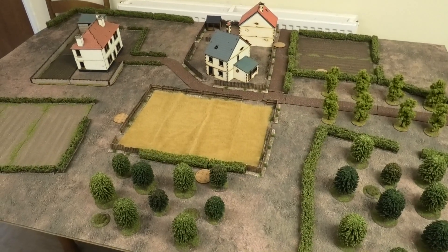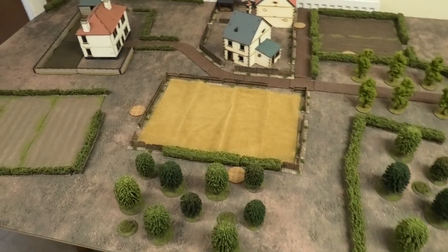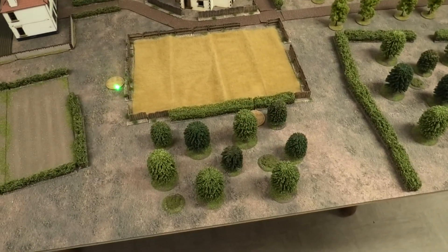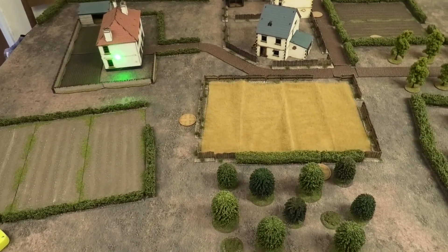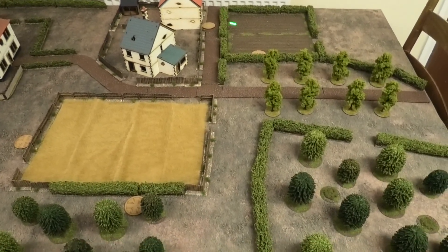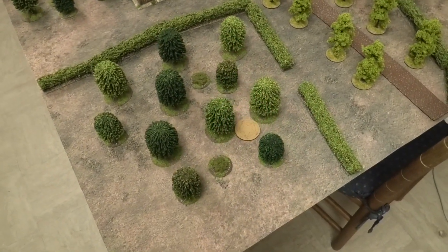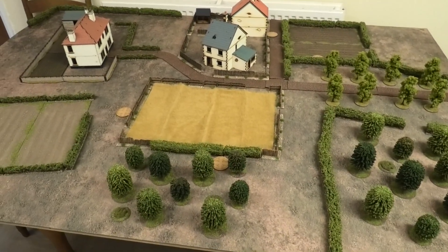The patrol phase is complete and the jump-off points are distributed onto the board. The German side have got three jump-off points: one here in the woods, one behind that fence, and one on the top floor of that building. From the British point of view, they were slightly hemmed in, so they've got one patrol marker on the road, one behind that hedge, and one in the woods. So we'll go ahead and get started with the first phase.